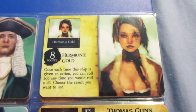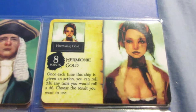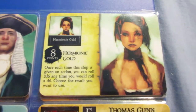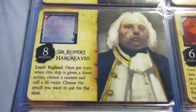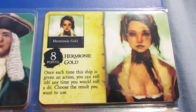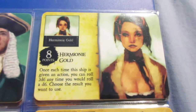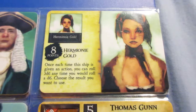Here's the other version of Hermione Gold. This one is a bit weird — there was a Pirate Code ruling that makes it legal to use with different actions. So you can't shoot all cannons twice like SAT, but you can roll two dice when boarding, or roll one of two cannons twice when shooting. It's still not worth 8 points, but it's better than the original ability, which you could only use once per turn.